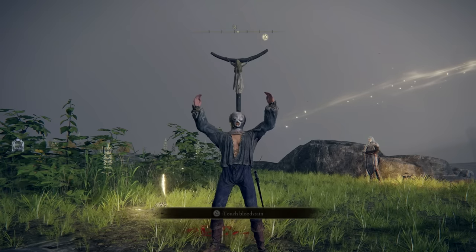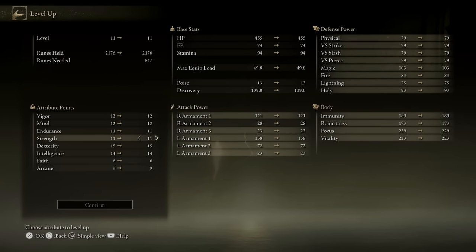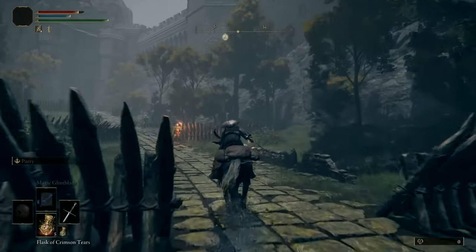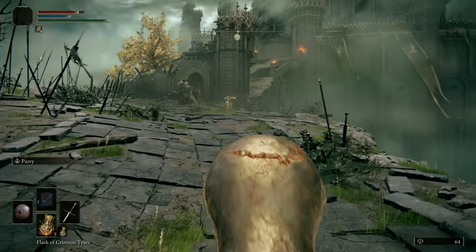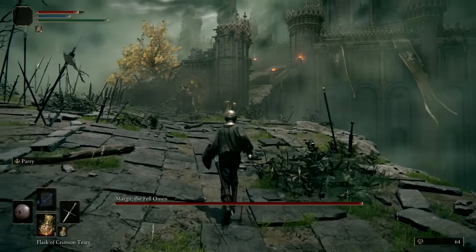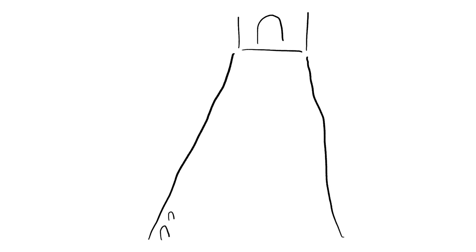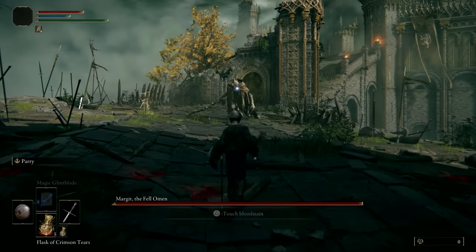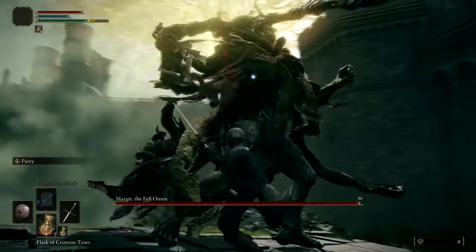I started my experiment by rolling a new character. I went prisoner and dallied just enough to put one point each into vigor, intelligence, and dexterity. I got on my horsey and galloped to the boss arena, and stepped through that fog curtain. Let's just look at the arena. The fight takes place on a strip of land that slopes upward away from the entrance. It's longer than it is wide, and the sides terminate in deadly drops. The shape of the arena matters a whole lot. Space is a precious resource, and in this layout you don't get it for free.